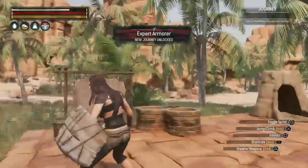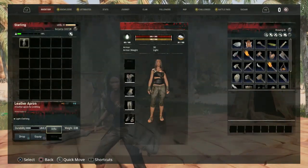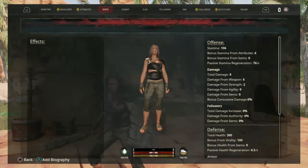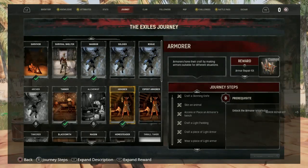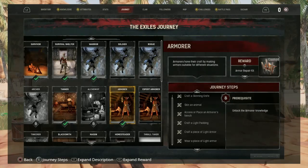Now we have a new journey step called expert armor, and we've completed the armor journey step. Let's go ahead and claim — our reward is an armor repair kit. Excellent!